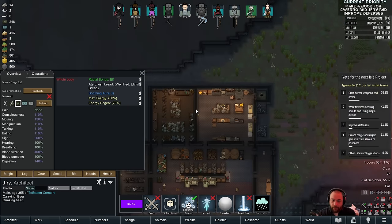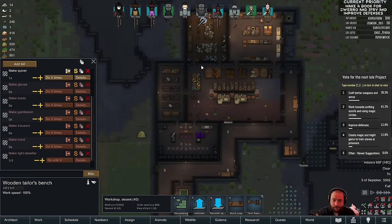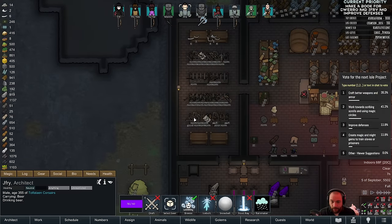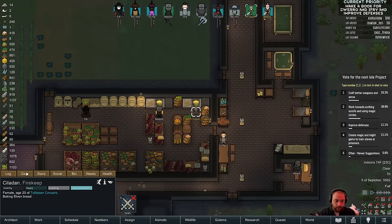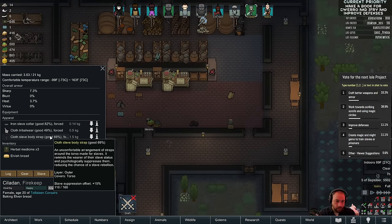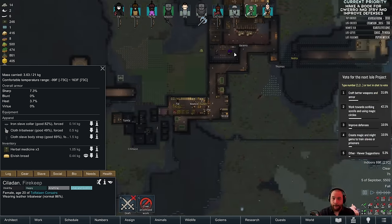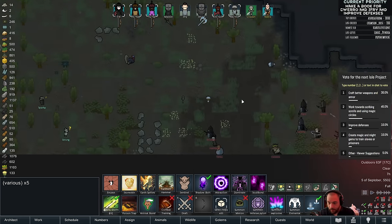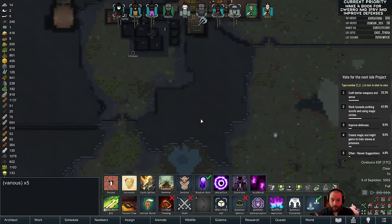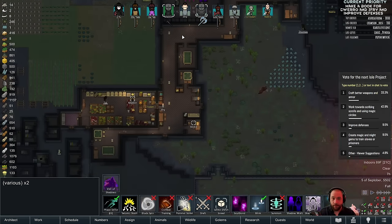JFry will need a bow and quiver as well. I should come up with a standard equipment, as I mentioned before. JFry, you're going to sit this battle out — let the actually equipped people handle it.